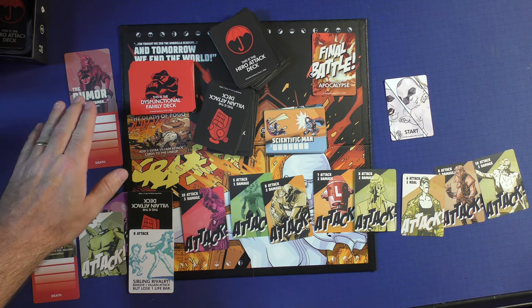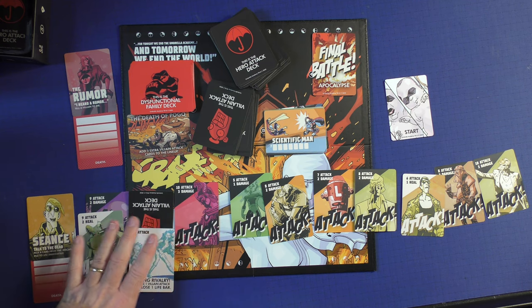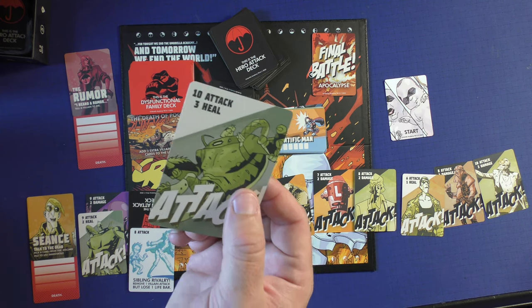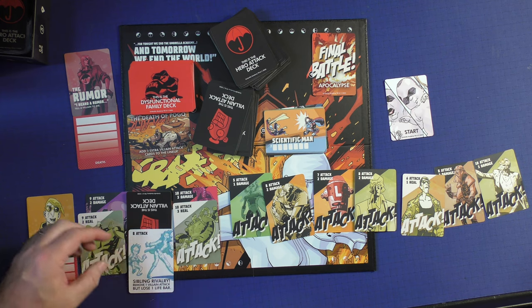So now it's Rumor's turn, back to her. She has to attack the third card — she cannot go back and attack this, she can't go forward and attack something else. It's a ten attack. I'm just going to play this to block it. Each person has to kill the person in order.